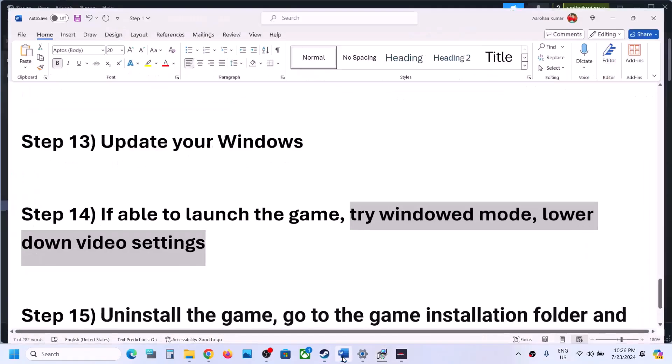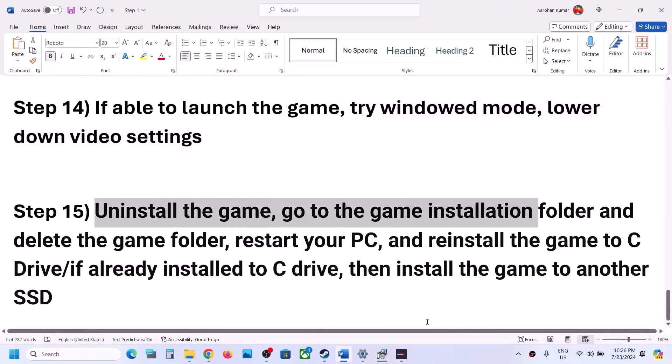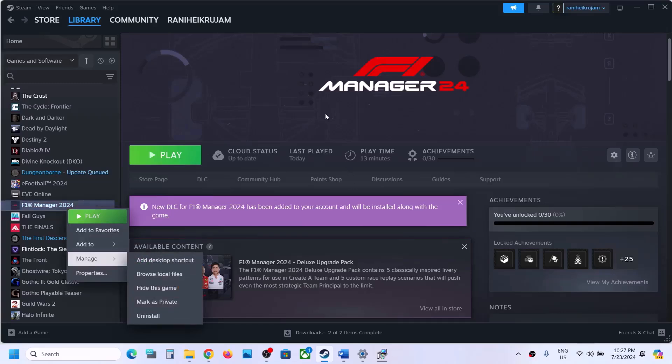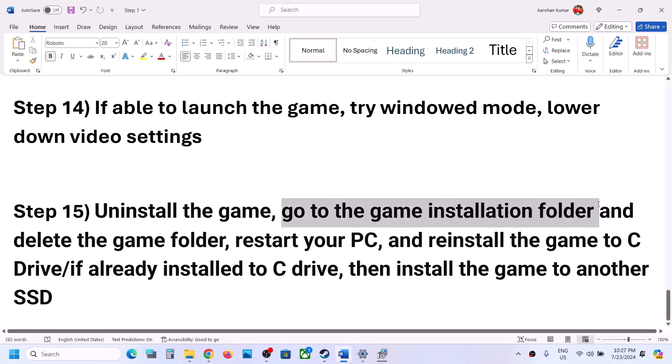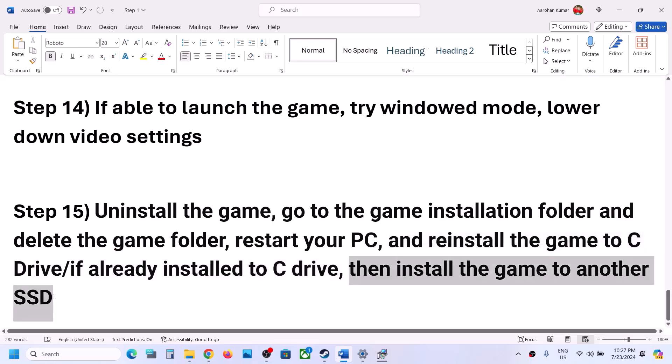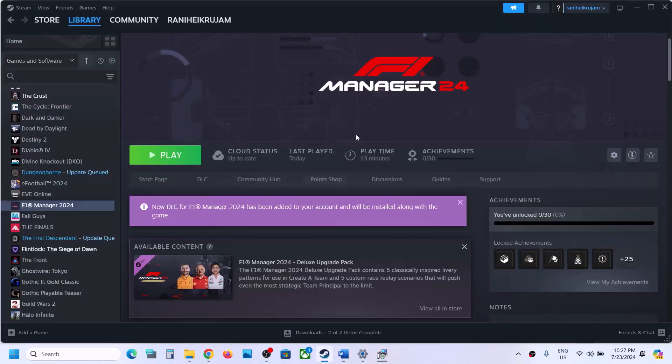The last step is to uninstall and reinstall the game. If nothing is working, right-click on the game, select Manage, then click Uninstall. After uninstalling, go to the game installation folder and delete the game folder, then restart your computer and reinstall the game to the C drive. If you had the game on an external drive like D or E, try installing it to C drive instead. If it's already on C drive, try installing it to another SSD. One of the steps in this video should help you get the game running. Thank you for watching — please like this video and subscribe to my channel.